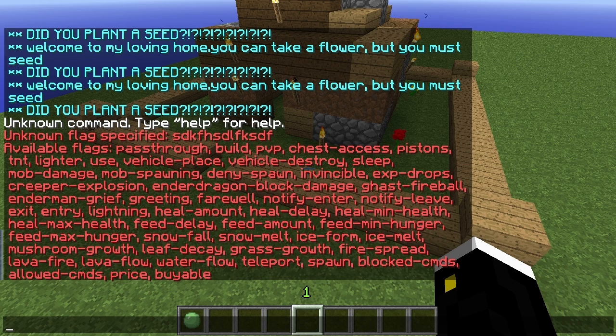You can toggle PvP, pass-through. You can even make a blacklist or allow commands. You can stop Enderman griefing, lighter use — there's a whole bunch of stuff you can control.